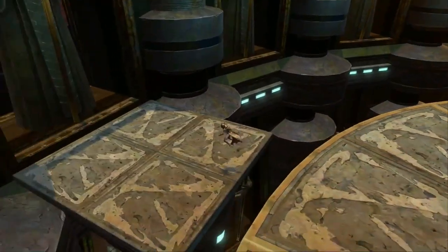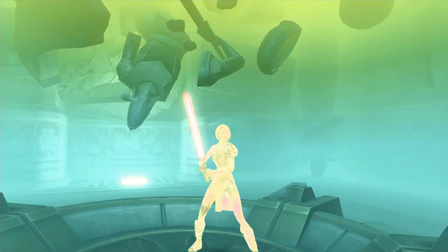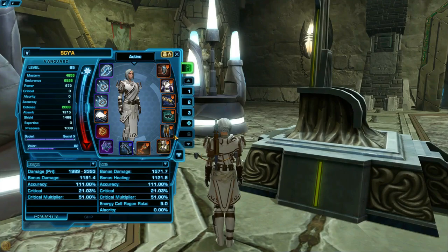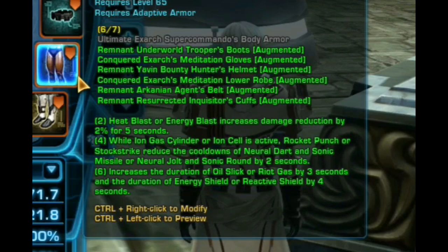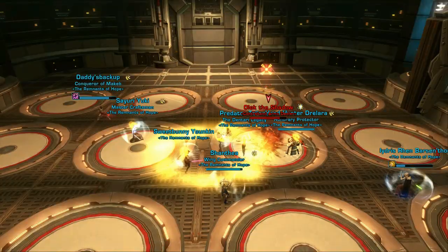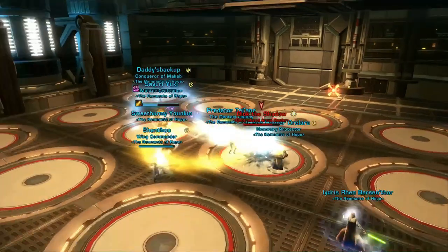Operations also offer a very unique type of armoring: set bonus armorings. A set bonus is gained by getting pieces from operations called unassembled pieces, which you can turn in to receive a piece of gear with a set bonus. Set bonuses give you bonus help in combat related to your combat proficiency — for example, the tanking set bonus gives extra defensive perks. The only way to get set bonus armoring is from operations; it cannot be crafted or bought from the GTN.